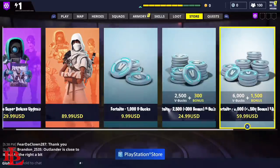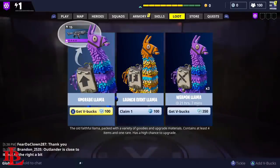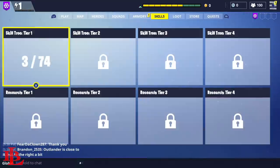you can purchase 2500 V-Bucks, or you can even purchase a total of 6000 V-Bucks plus a bonus of 1500 V-Bucks, which will give you enough to purchase enough llamas so you can be massively upgraded when you get started with Fortnite.